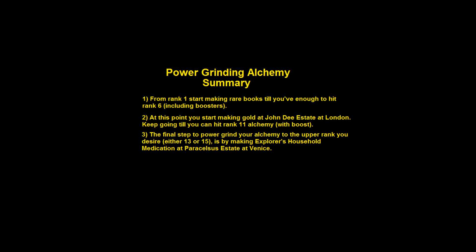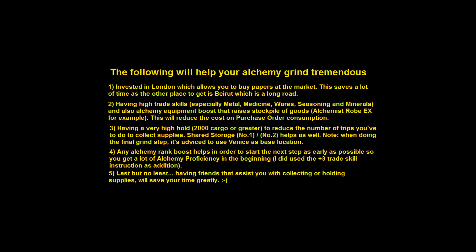Going back for some tips - these are the following tips for grinding alchemy tremendously. The first tip: invest in London, which allows you to buy papers at the market. It saves a lot of time and you don't have to sell over and over again. The second tip: have a high trade skill, especially in metal, medicine, rare seasoning, and minerals. The higher your trade skill, the more supply you get and the less purchase orders you have to use.